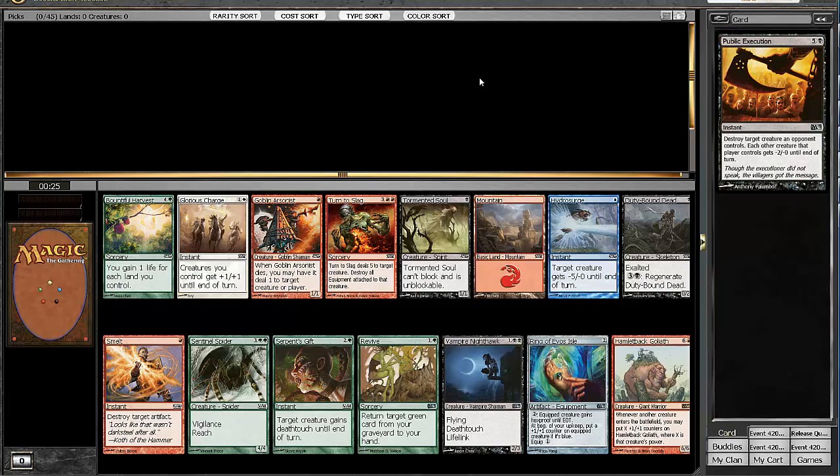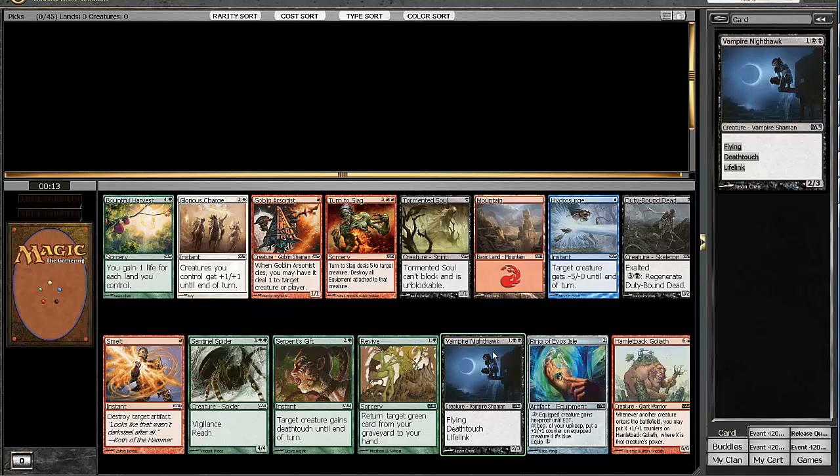Starting off with this pack, there's the Hamletback Goliath, but the clear pick here is Vampire Nighthawk. The card is so strong. Hamletback Goliath can be really slow and can just be chump blocked all day. So I'm going to take the Nighthawk. Things to note that we're passing our Sentinel Spider, Duty Bound Dead, and the Hamletback — things to keep in mind.